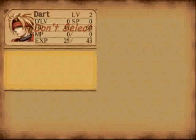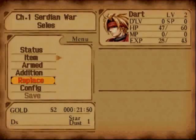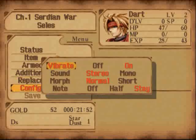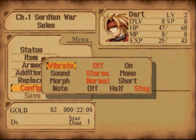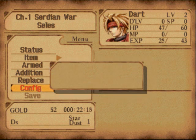Later on, when you get more party members, you can use the Replace menu to switch who's going to be on the battlefield. Dart, however, can never be switched out. Config does some stuff — I just keep it all the way it is. I could turn vibration off since I'm just using a keyboard. There's the sound option, and the morph thing will come into play later. That's pretty much it — it's time to leave the village.